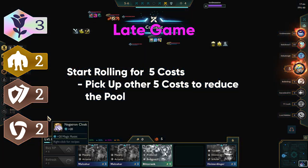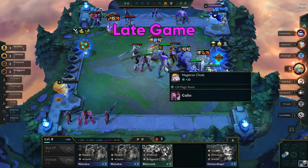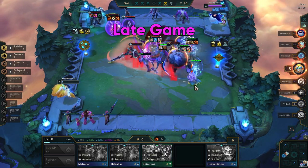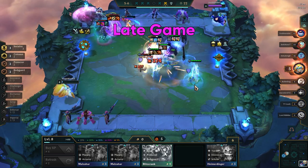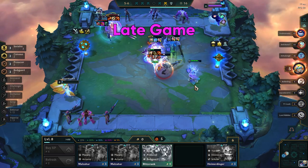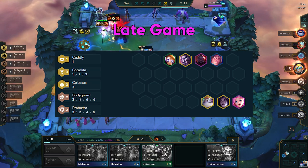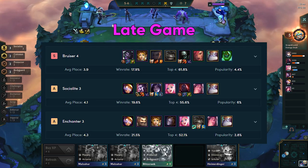While rolling for your 5-cost units, if you pick up other 5-cost units like Viktor or Akali along the way, you will reduce the champion pool, making it more likely to come across the units you need. You will need to balance buying and rolling with your gold, but rolling down to 0 for your last unit is a very helpful strategy. If you have the ability to level to 9, do so and pick up Yuumi — she is very strong on Kaisa, so place her next to Kaisa for added survivability as she jumps around the board.